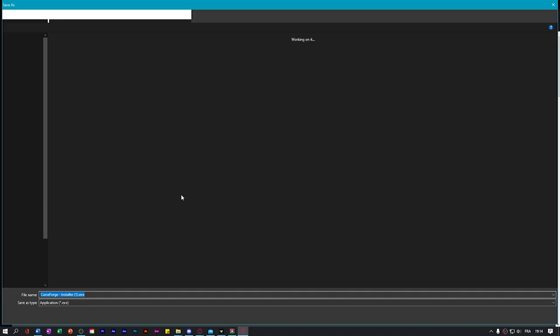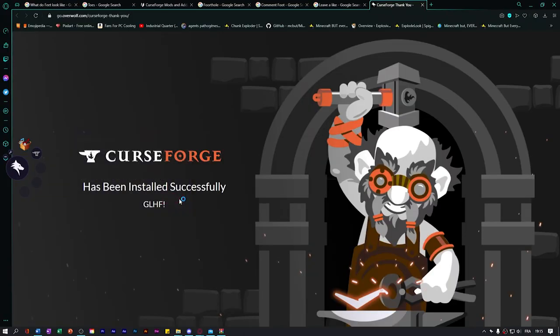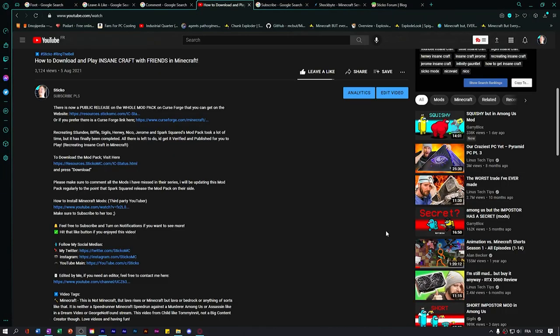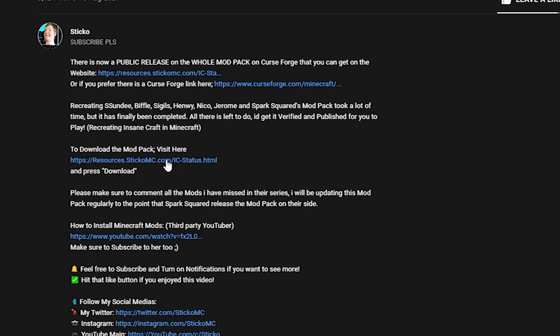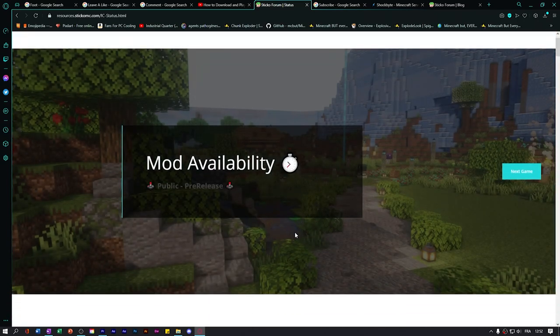So first you're going to need to install CurseForge. The links will be down in the description below. CurseForge is simple to install — you don't need to install any other modded clients or anything. Once CurseForge is installed, open it and head on over to the second link in the description for the modpack download link.